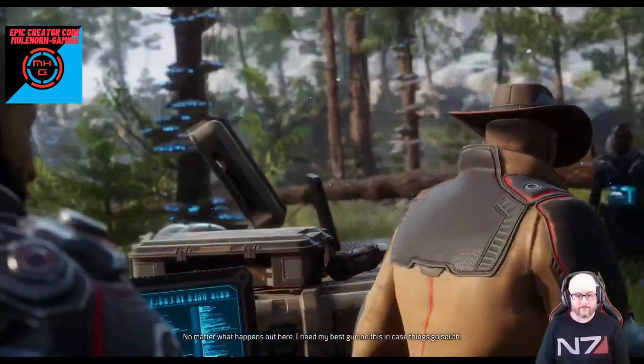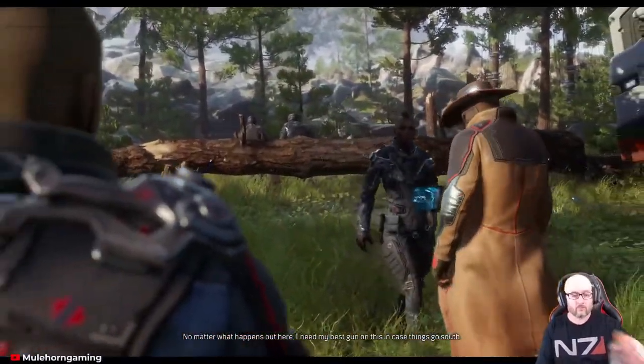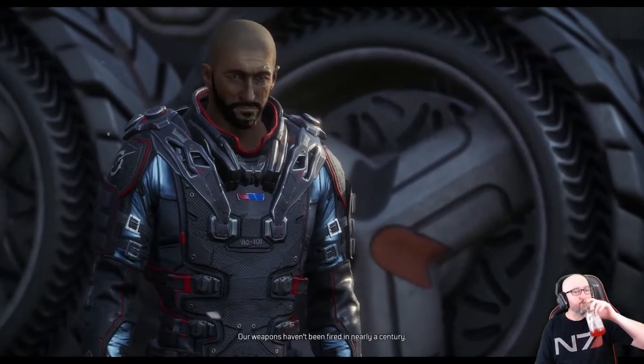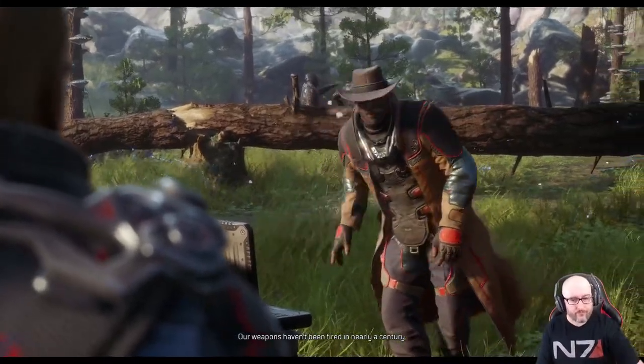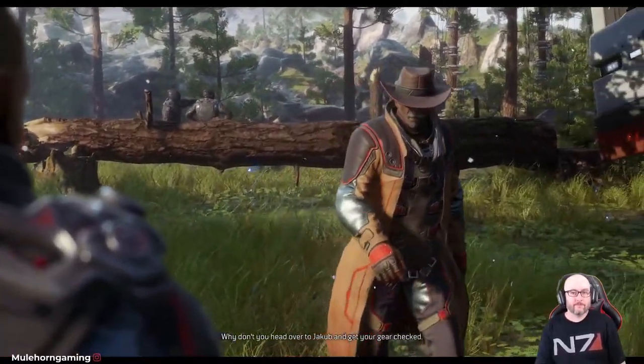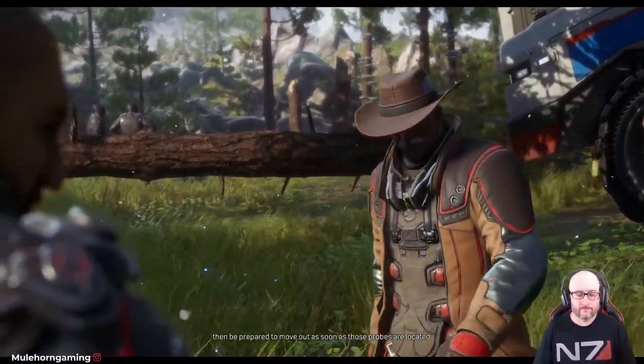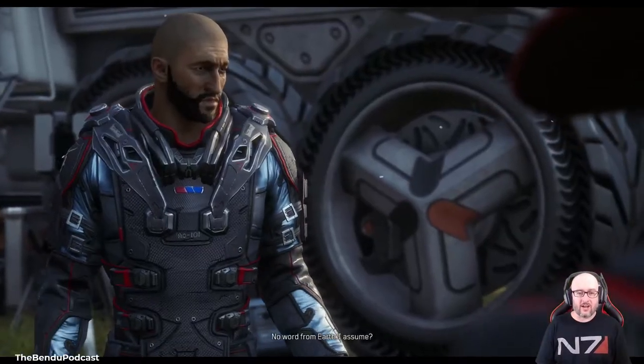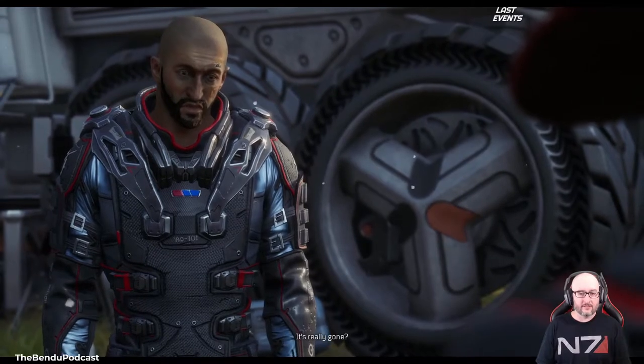No matter what happens out here, I need my best gun on this in case things go south. Can I depend on you? Just tell me what to do. My weapons haven't been fired in nearly a century. Head over to Yakub and get your gear checked, then be prepared to move out as soon as those probes are located. That guy sounds like Nicolas Cage.